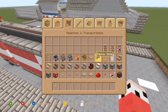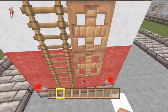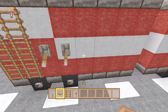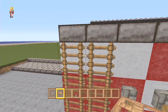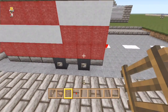Now get some detail blocks out: levers, trapdoors, ladders, and some redstone torches for the rear lights. Put the rear lights on the back, a ladder, then two trapdoors on each side. On this side, two ladders, two levers, and a trapdoor here and here. These look like hoses, spare ladders, and the little cupboards on the sides for storage.